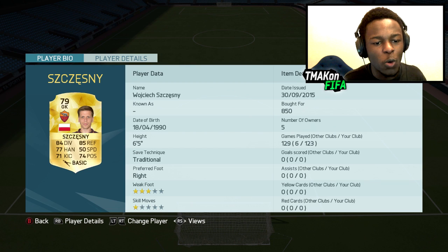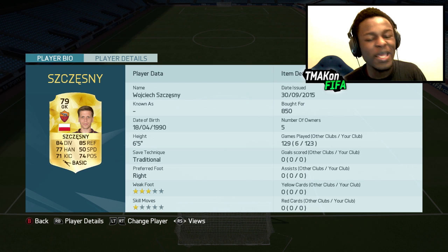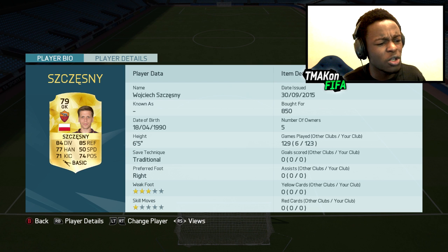Starting with goalkeeper, we have Szczesny. This guy goes for 850 coins — he's cheap, he's OP, and definitely underrated. I don't see him used a lot, so if you haven't used him before, definitely give him a chance.